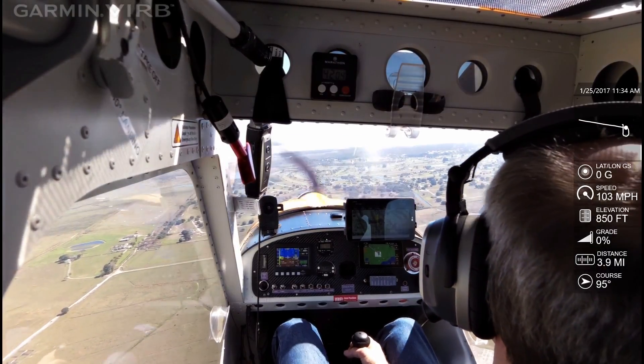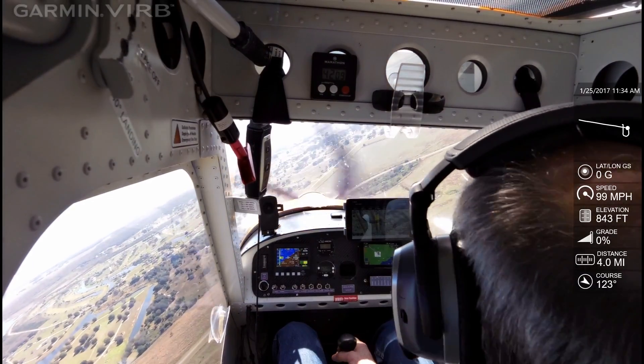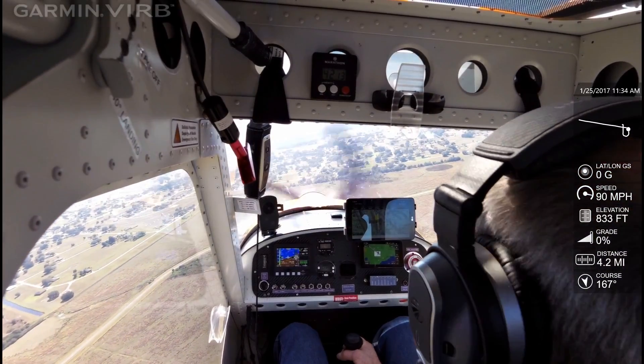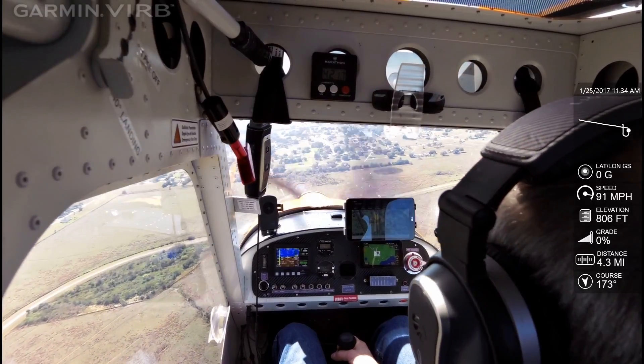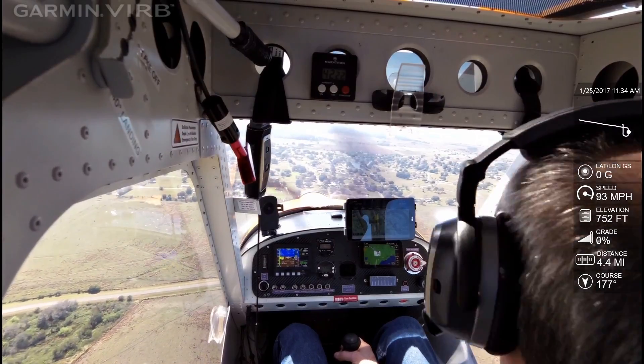High wing over the runway, start your downwind descent on runway one. High wing on the downwind, start your base, and clear to land.